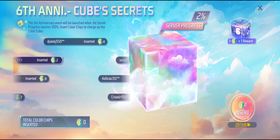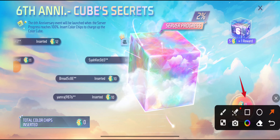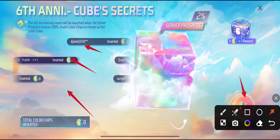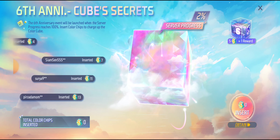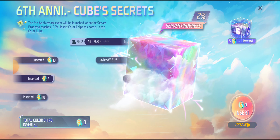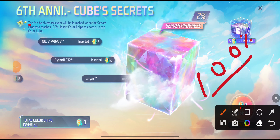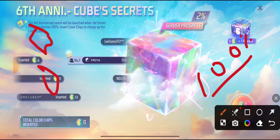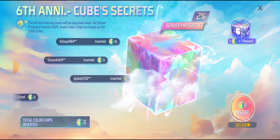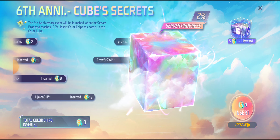you will also see the chip count showing 0. Like the update here — if you need to collect 1 and it shows 0 from 1, it will not display correctly. And that's why many players are confused. You can see that a lot of people have inserted the chips, and the server progress is currently at 2%. A few days ago it was 0%, then 1%, then 2%. When it reaches 100%, the whole event will be revealed — you will get all the rewards in the 6th anniversary. This is a global type of event where everyone has to collect chips together to reach 100%.